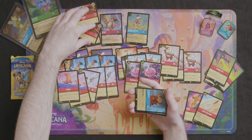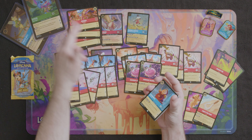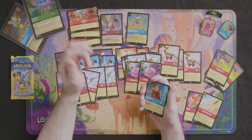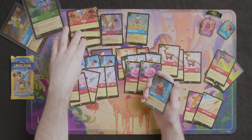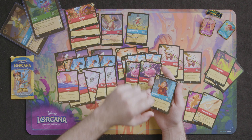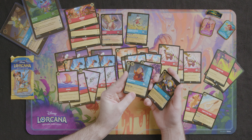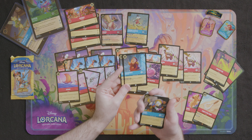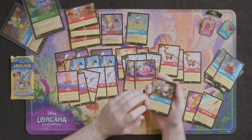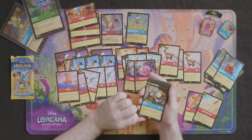For our location cards, we've got three Agrabas. Agrabah looks pretty decent — it's three cost inkable, only one to move a character there, five willpower, and it passively gives you two lore. A pretty good location card to work with the three cards we have so far. We also got Cogsworth, where your characters with Reckless — you can exert it to gain one lore, which does work with the Maui that we have who is Reckless.